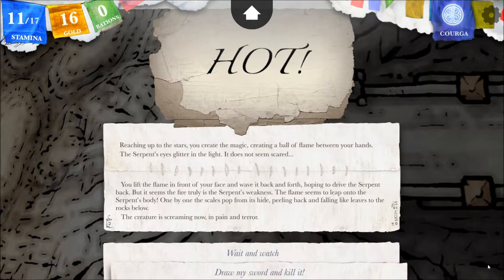You lift a flame in front of your face and wave it back and forth, hoping to drive the serpent back. But it seems fire truly is the serpent's weakness. The flame leaps onto the serpent's body — one by one the scales pop from its hide, peeling back and falling like leaves to the rocks below. The creature is screaming in pain and terror. Well, that was stupid. I didn't act afraid of it when I conjured the fireball, so it just stayed there. I guess it called my bluff and now it's paying the price.